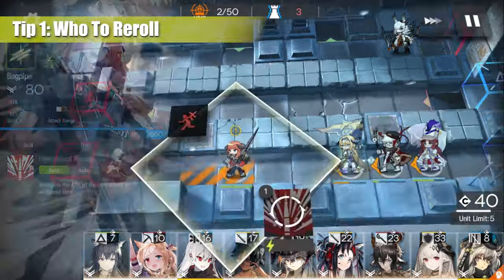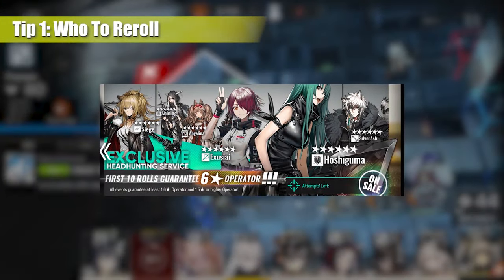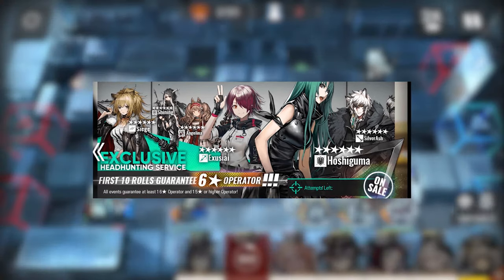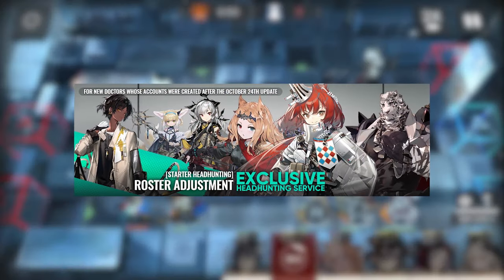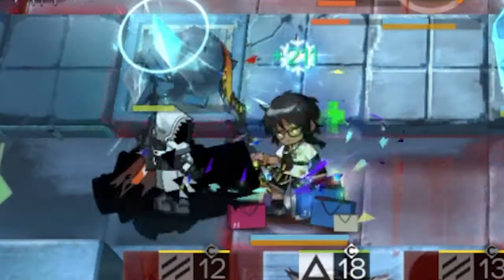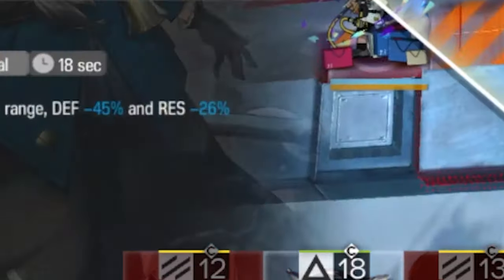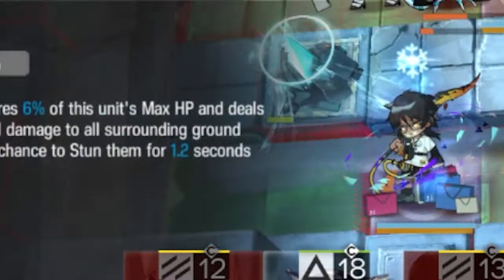When I first tried Arknights, the beginner banner consisted of Silverash, Siege, Exha, Shining, Hoshiguma, and Angelina. Since then, they changed the starter headhunting gacha and it now features Thorns, Mountain, Archetto, Flametail, Suzerand, and Weedy. Thorns is mainly recognized for his Elite 2, but requires significant investment. Despite this, his Lord archetype allows him to attack both aerial and ground enemies from a distance.